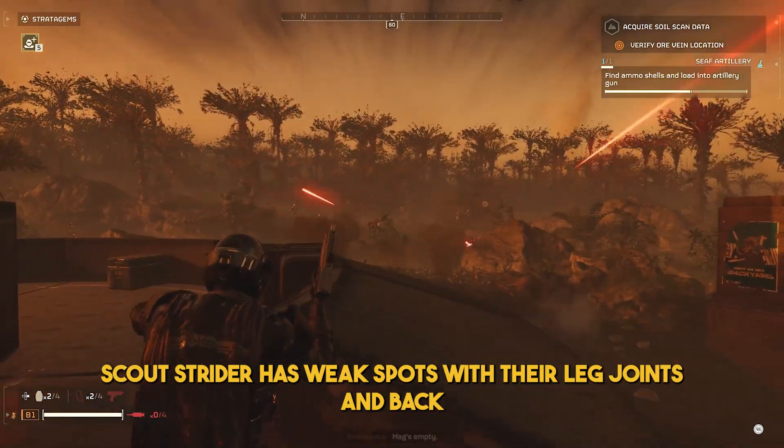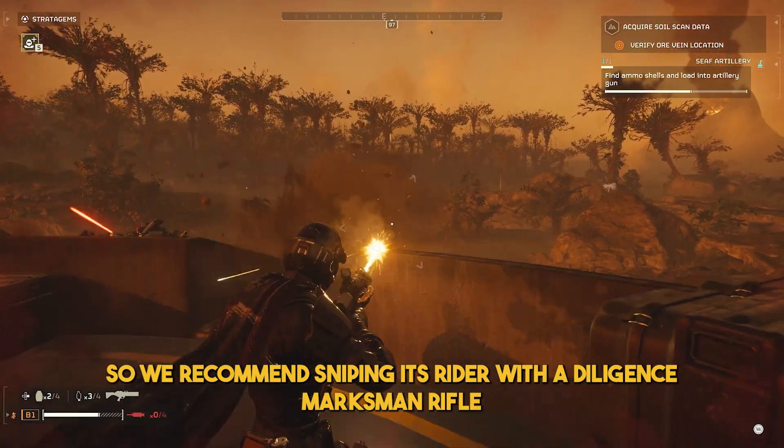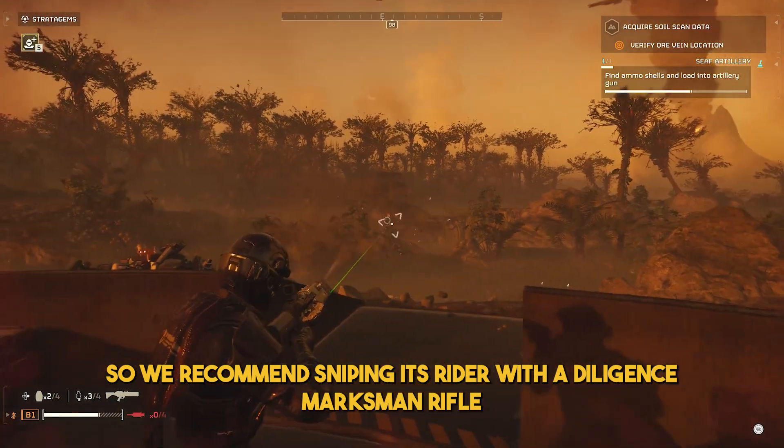The Scout Rider has weak spots with their leg joints and back. The Rocket Raider variant is particularly demoralizing, so we recommend sniping its rider with the Diligence Marksman Rifle.